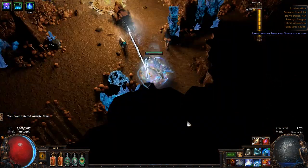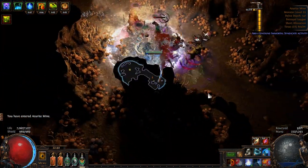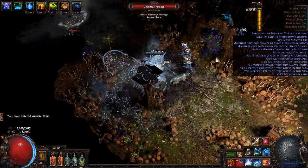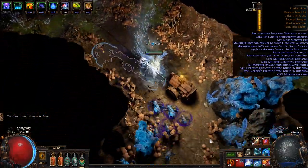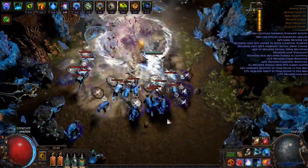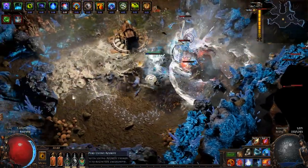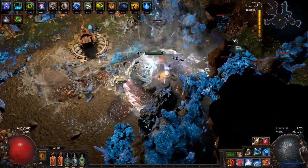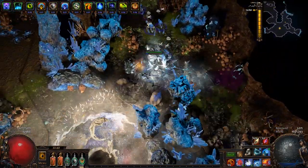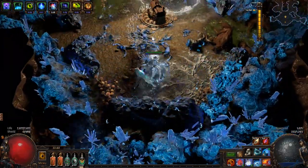Now lastly here I will show you a Delve depth of 548, one of the nastier Delve mods that I've ran. It has more monster life and monster elemental resistances, which is about as tanky as monsters can get in the Delve for this character. Not to mention that monsters have increased critical strike chance and multiplier, onslaught, and extra damage as lightning. I will let you hear how it sounds — quite often in these Delve encounters you get flashbacks to microwave popcorn.